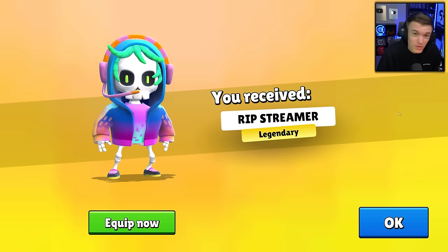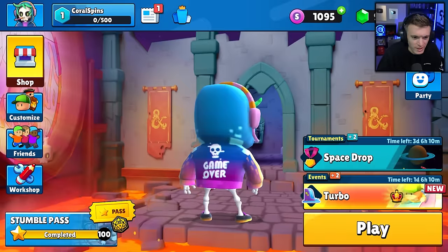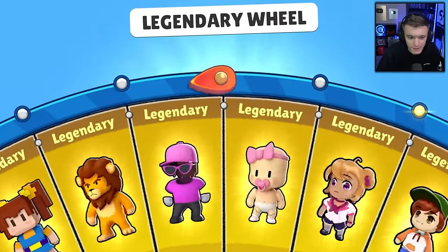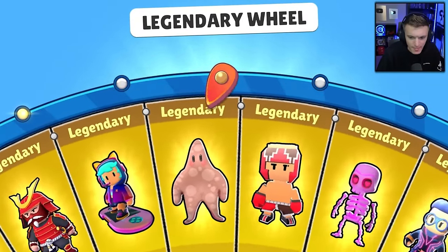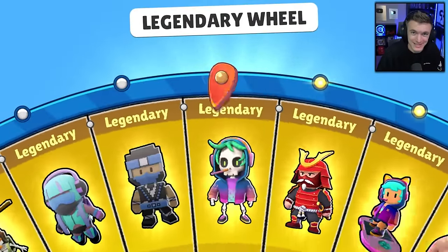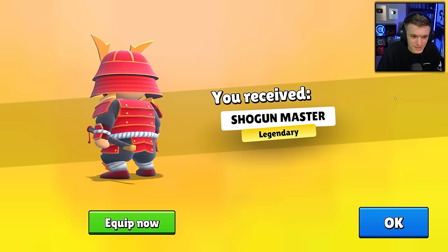The R.I.P Streamer is basically the influencer skin for people that aren't content creators and can't get the influencer skin — this is the closest thing you can get, and it looks just as cool if not a little bit cooler. We got the Panini Prize Box — we already opened that, if you haven't seen that video go watch it. 599 more gems, come on! We got Pixel Gal — I love those pixel skins, they're my favorite. We got Shogun — that's cool, not as cool as the special Shogun, but that's fine.